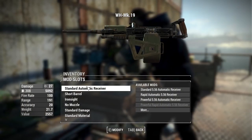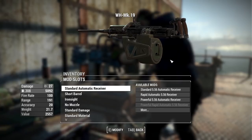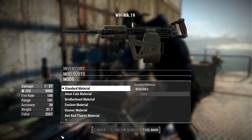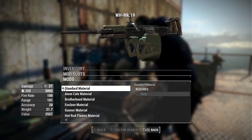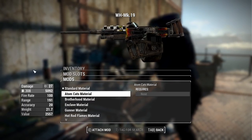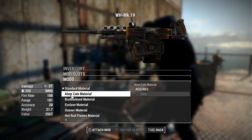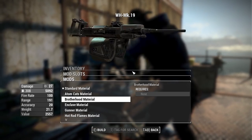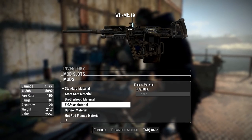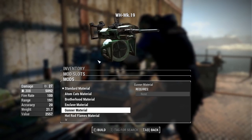As mentioned, there are also a bunch of new skins and customization options for each weapon. I'll run through those quickly. On each weapon there is now a Material section with different cosmetics. Starting with the standard green material, we then have the Atom Cats material — nice flames and checkers, one of my favorites. We have the Brotherhood material — a nice gray with orange Brotherhood markings. The Enclave is a solid black over the whole thing, including the ammo canister, with the Enclave emblem.